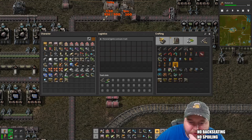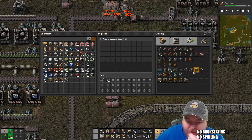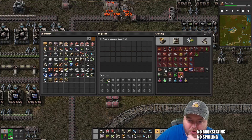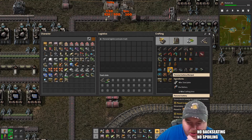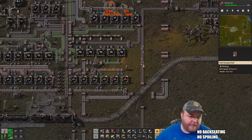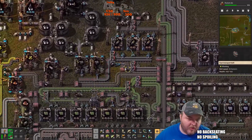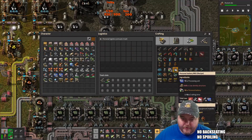What else can I make for this? Personal robot port — allows construction bots to work from your inventory. Night vision. The discharge defense, laser turrets. Personal batteries — let's see, where are my batteries? They're over there, being emptied out. Personal battery — we need 10.